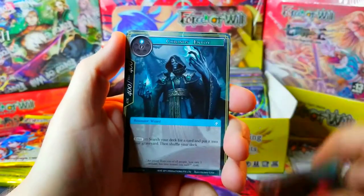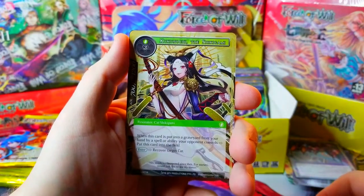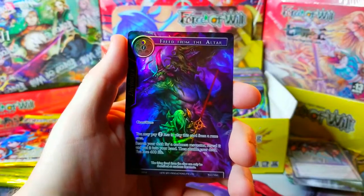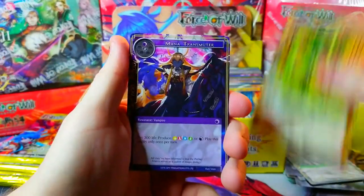Alright — Commanding Gaze, Chronos, Holy Shield, Faith, and we got this girl again, Shikigami, whatever her name is. I think she's worth a few bucks if you get the full art. What's behind it — Free from the Altar as an uncommon. Keep it coming, let's go!